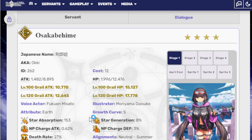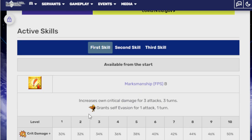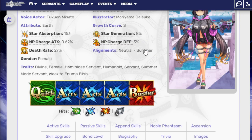Sokka Boheme is an Archer. She has 1 Quick, 3 Arts, 1 Buster. First skill is Marksman FPS B — increases crit damage, grants self evasion for 1 attack and 1 turn, also 3 attacks for 3 turns, 50% crit damage up on a skill cooldown of 5. Second skill is Princess Summer Vacation False — 500% chance to inflict taunt status to 1 enemy for 3 turns, increases party attack for 3 turns, grants party ignore evasion for 3 turns, 300% up, and attack up by 20%.